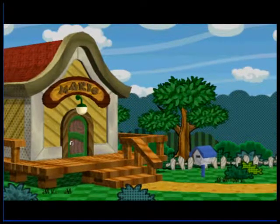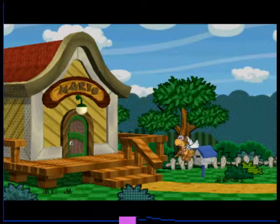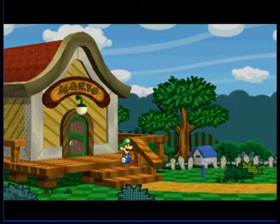Here's the classic beginning for all the Paper Mario games, where the paratroopa delivers some mail, Luigi comes out and gets it. And it's a letter from Peach, so let's see what she wants this time. Luigi gets the mail.